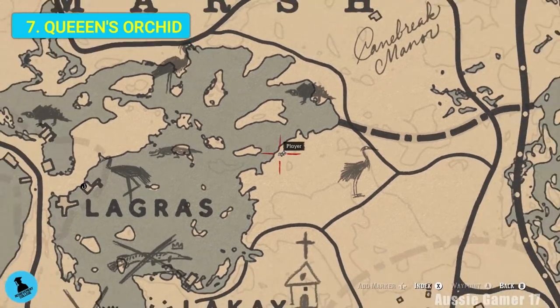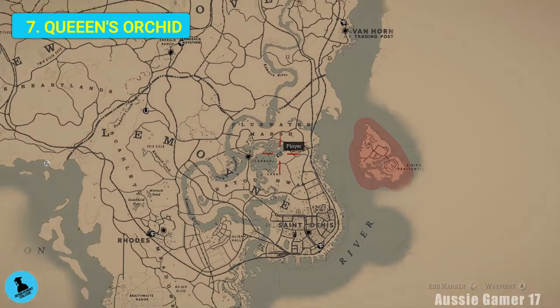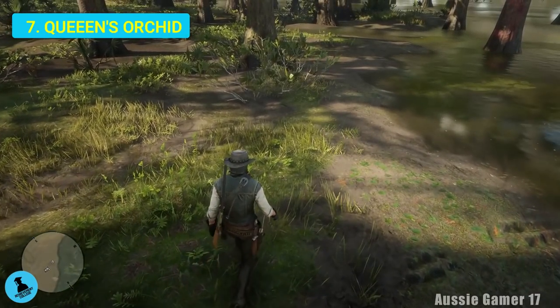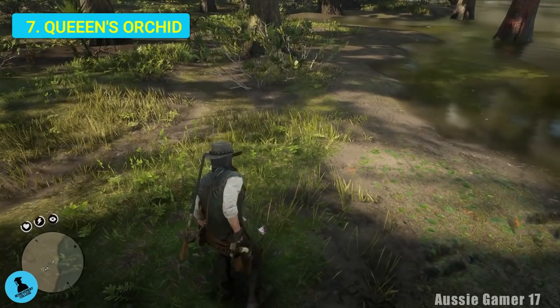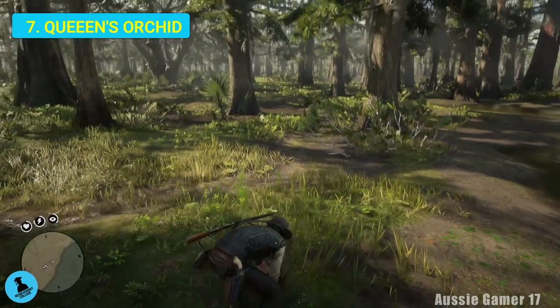Here we are on the east coast of the swamp and we have the queen's orchid. You might remember a lot of these from our exotics run, but now we have to get one of each all over again.